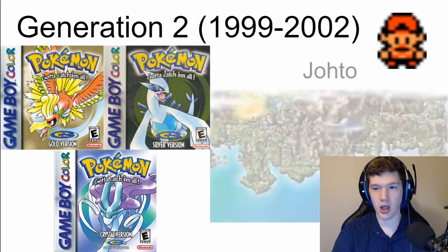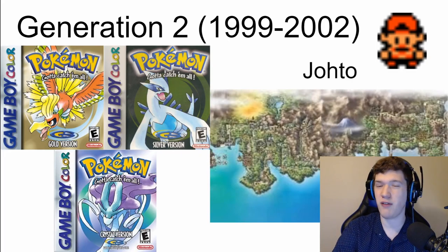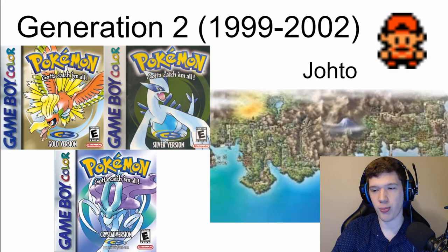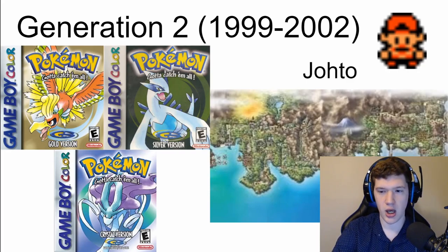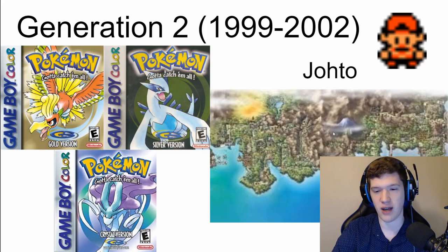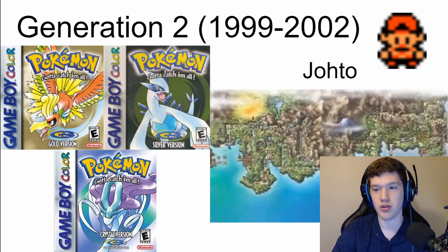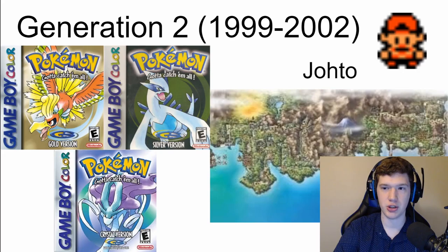In the second generation, Johto is the region. To give you a frame of reference, over here on the right is the Kanto region, split from Johto by a mountain range on the left. You start in New Bark Town and travel through the Johto region. Then, later in the game after you become champion of Johto, you are able to travel to Kanto as a post-game challenge.